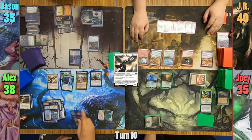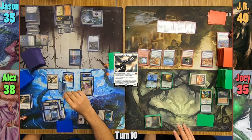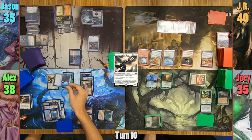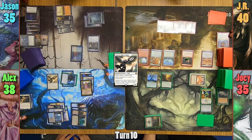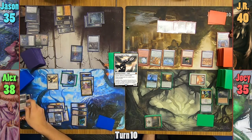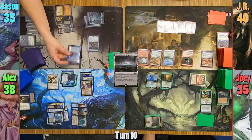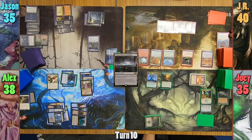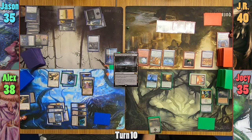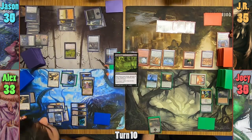Alex moves the Boots onto Mariki and moves to combat. He swings the cloned Muldratha at Jason. Before moving to blockers, Jason activates Una's ability and tries to get a fairy token. He exiles only one card, Alex's Urborg, and decides to block with Una instead. Alex then passes. Jason draws and casts Deathcloud where X is 5, causing everyone to lose 5, discard 5 cards, sacrifice 5 lands, and sacrifice 5 creatures.